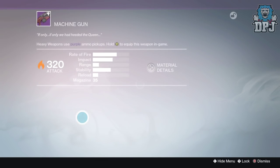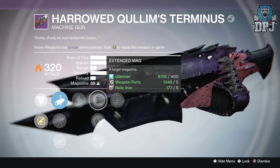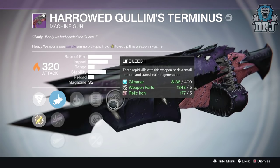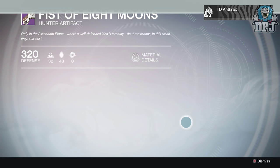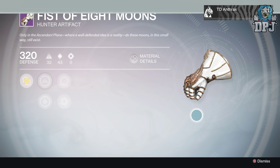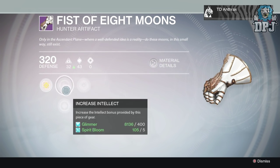The artifact on my Hunter is the Full Skin Drum, and the 320 weapon I received was the Herald Quillam's Terminus, which is the heavy machine gun — not actually a bad roll to be honest. You can also see on screen now a buddy of mine got the Fist of Eight Moons artifact, which for sure is a nod in the direction of the Gjallarhorn.